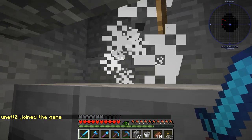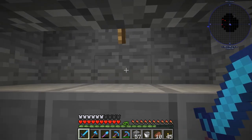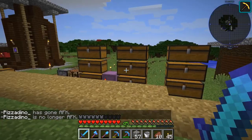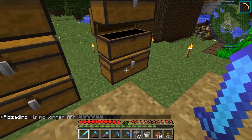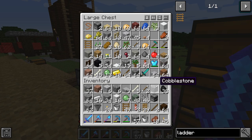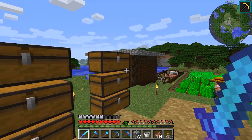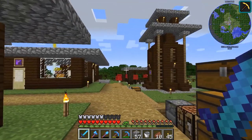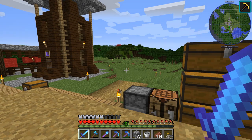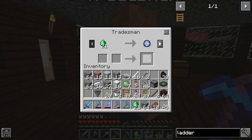We've got a working farm, this is excellent! I still have a little bit more time in this episode so we're going to go back to the village and work on getting a cleric. Looking at the tradesmen - a cleric is 21. I don't think we have 21 right now. Our emeralds are inside the farm chest. I don't have 21 anyway, so I'm going to do a little more mining and then we'll get a cleric and maybe make a building for them.